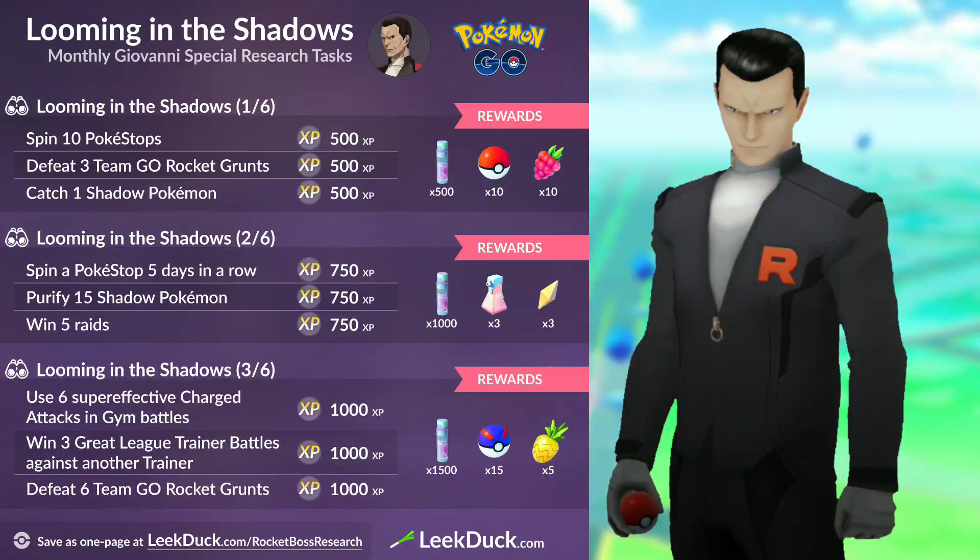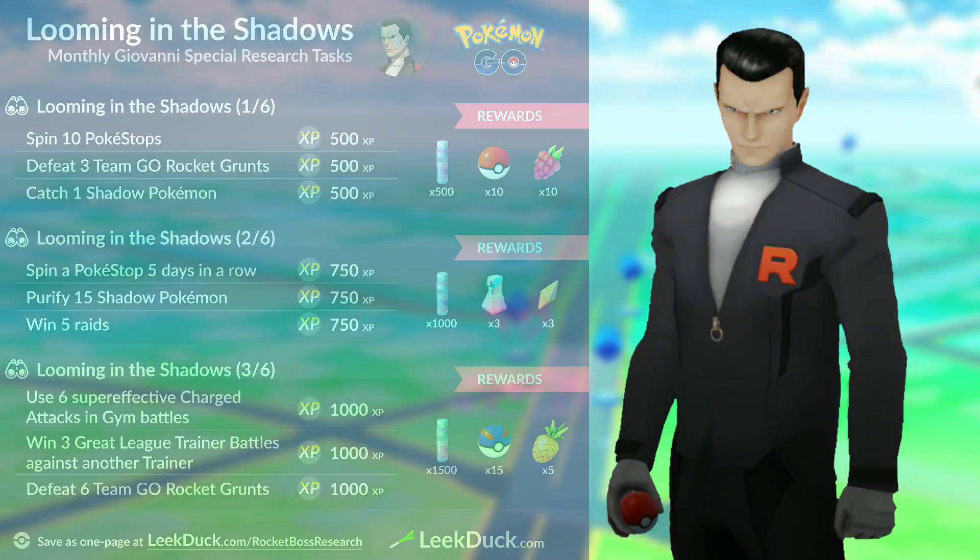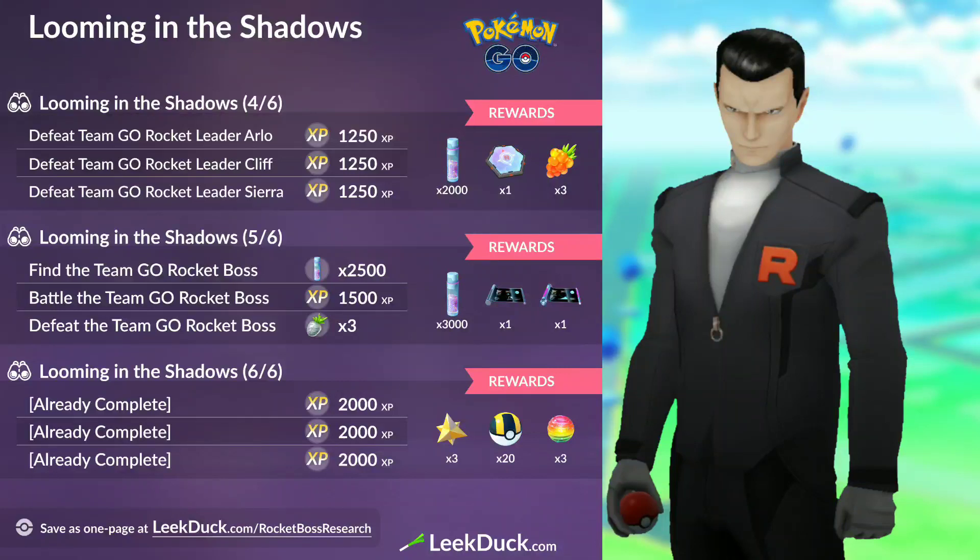None of the quest lines have changed, and of course the tedious Spin a Pokéstop five days in a row is still here unfortunately. You also have 15 Pokémon that you're going to have to purify, which can cost you some dust. We're going to go over a few tips to help you save a little bit of Stardust doing that. Then there's the standard stuff: super effective charge moves against gyms, win three trainer league battles against another trainer, and so on.